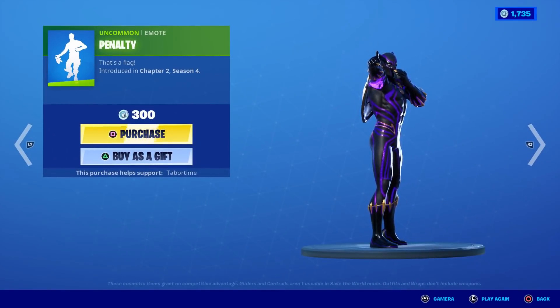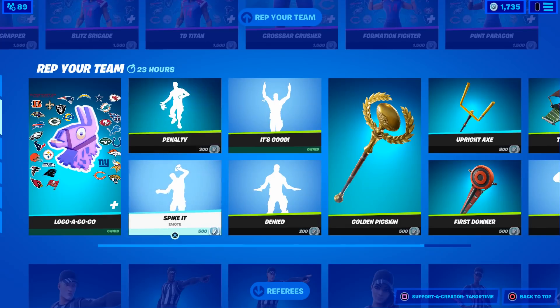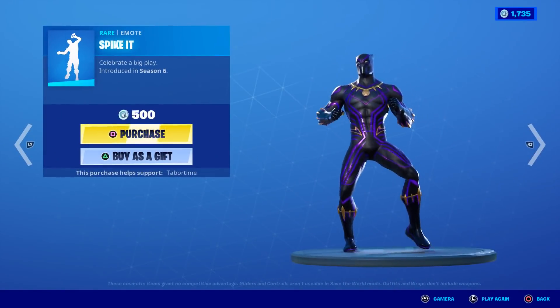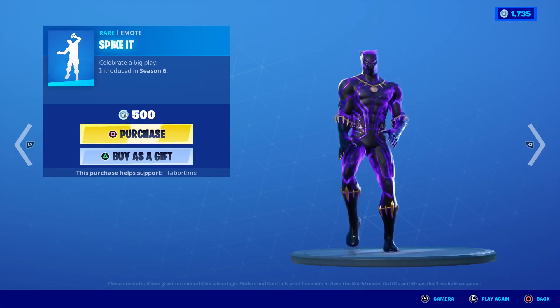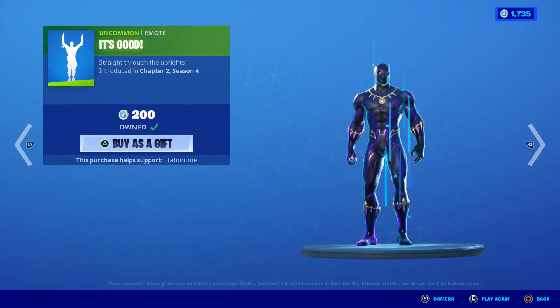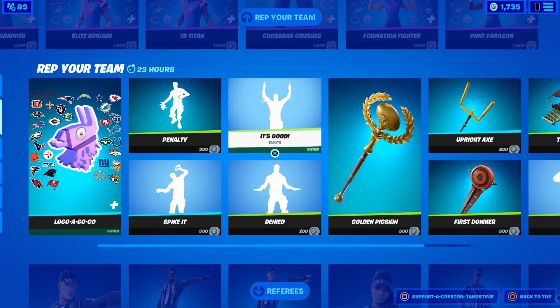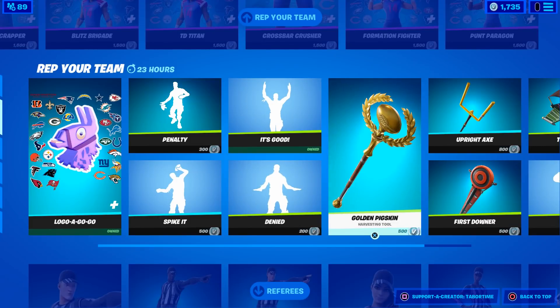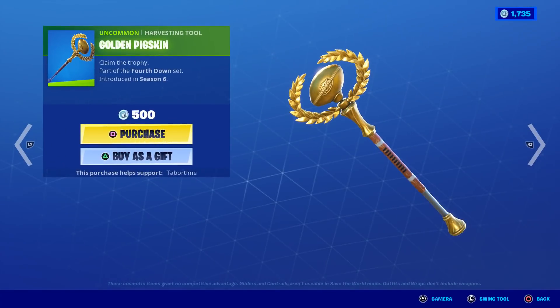The Penalty emote — that almost looked like a banana peel — lets you spike it and do a little end zone dance. That's good, 200 V-Bucks for that. The Golden Pigskin pickaxe — let's see if it has a splash effect.